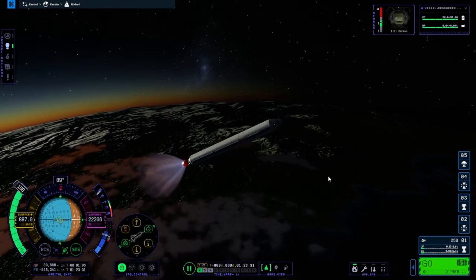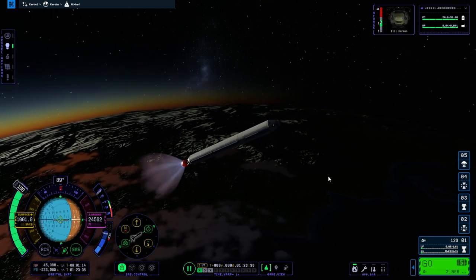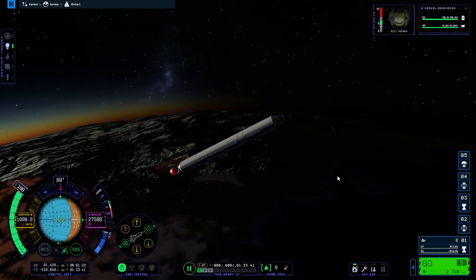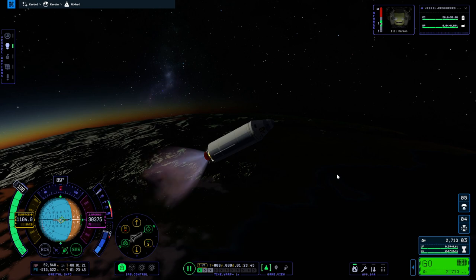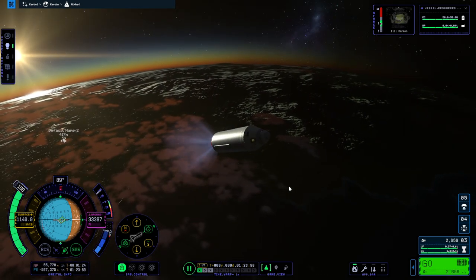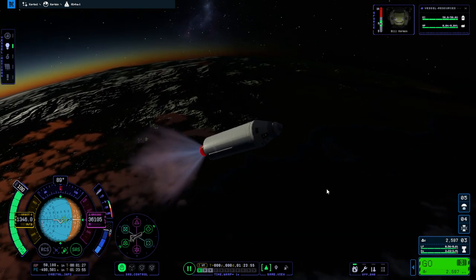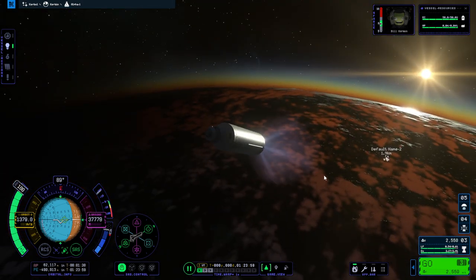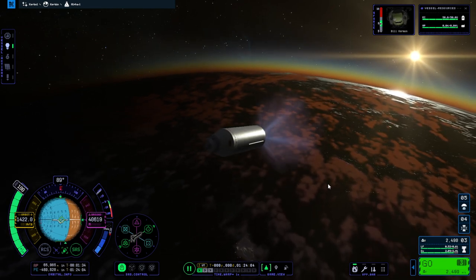Our first stage is getting done here and we're getting close to a 30-degree angle. Staging — and ignition. There's the Terrier stage now. Note that with this straight rocket there is no wiggling or anything like that. If there is, you've got a bug. If you have lag with this rocket and these simple parts, you've probably got a bug too, unless your system is very old indeed.